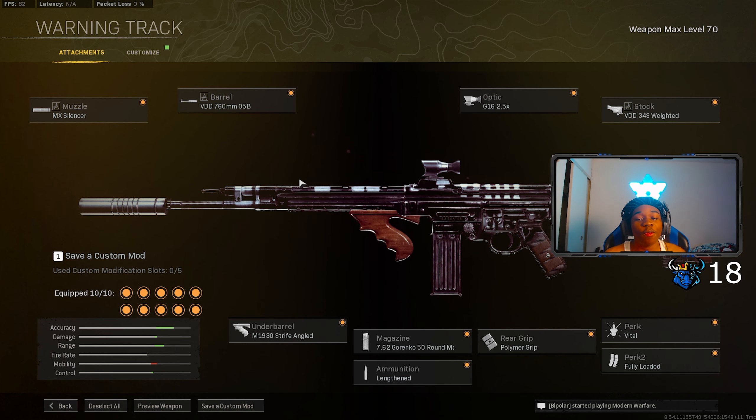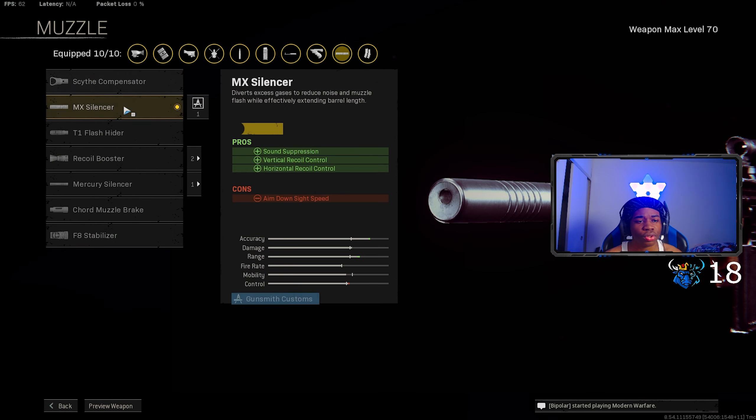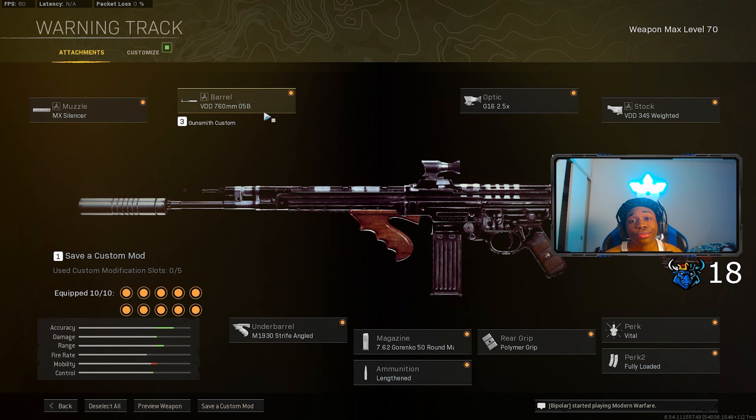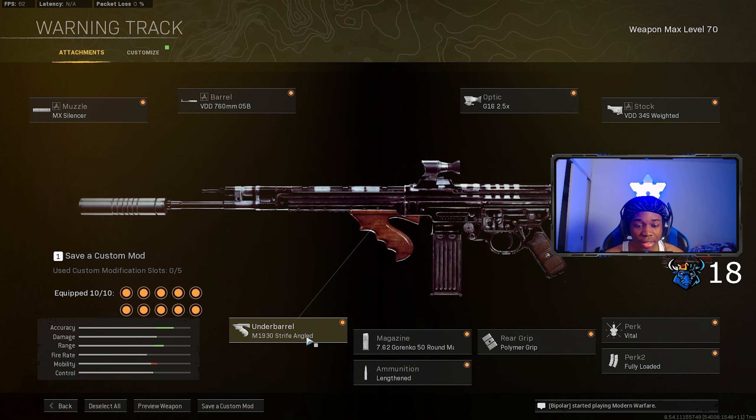For this class we are going to be taking care of the STG — aka the St. Jizzle. If y'all hear something starting in the background, that is not me. We are going to go through these attachments one by one. For the muzzle, make sure you put on the MX Silversong — that's because of vertical and horizontal recoil control, though the ADS does go down a little bit. For the barrel, make sure you put on the VDD 760mm 05B.